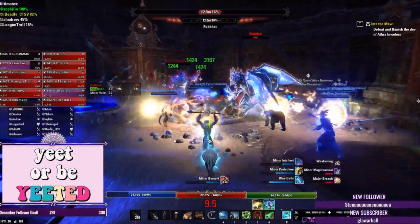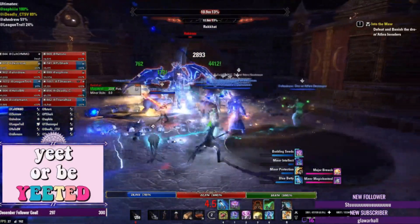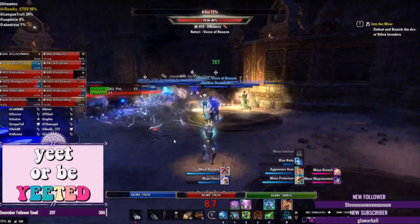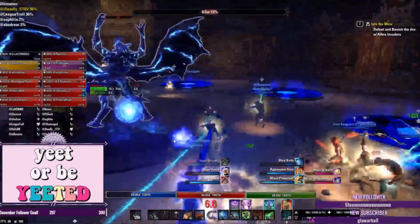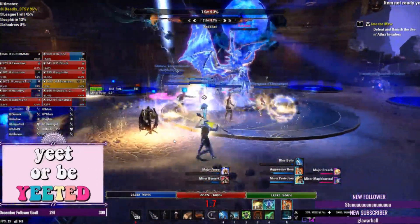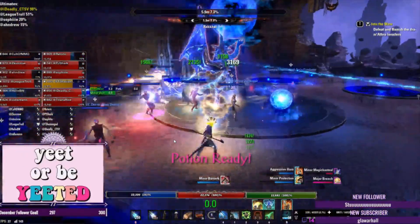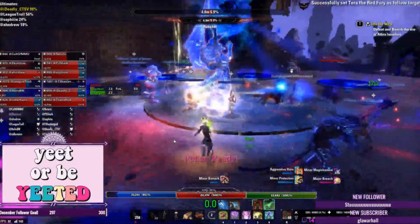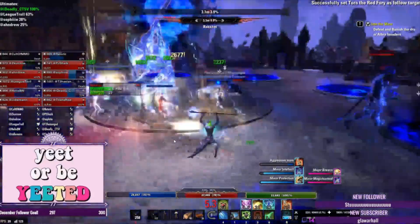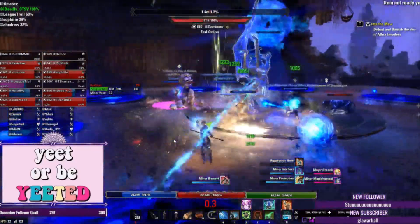The third set you're going to want is War's Guidance, which comes from Scalecaller Peak — you'll need access to the Dragon Bones DLC. This basically improves the duration of your minor and major buffs provided to the group by about 30%. For example, Major Force from your Aggressive Warhorn normally lasts about 9.5 seconds, but with War's Guidance it jumps to about 12 seconds, giving you more flexibility in timing your warhorn.